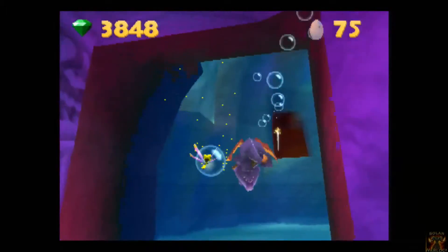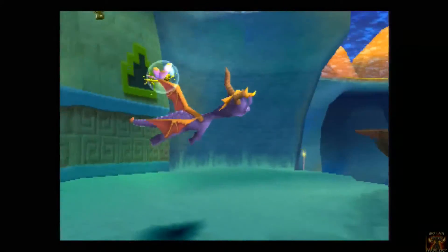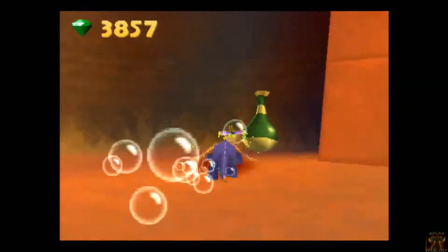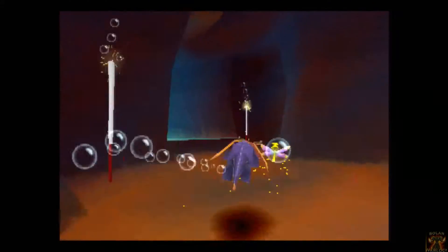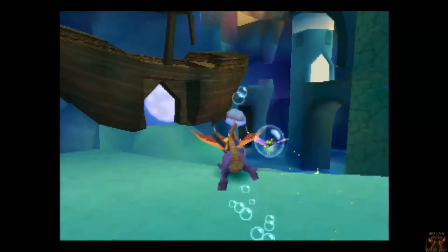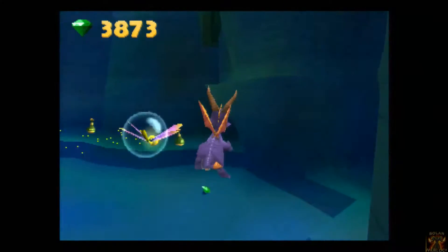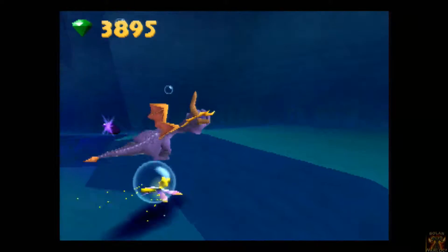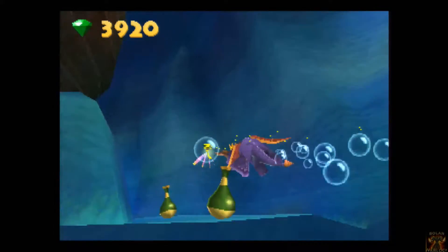You're going to start seeing a lot more big gems in a level, or a ton of small gems — each of these is worth like 10. We do have another level in this area called Charmed Ridge. Here's the speedway, which is Honey Speedway — probably my favorite speedway of all time in any Spyro game. It looks magnificent. And for one of the eggs you get eaten by the whale — it's Jonah Hill, or you know, yeah it's probably Jonah Hill. Then he'll spit us out. Let's go back and collect some gems.